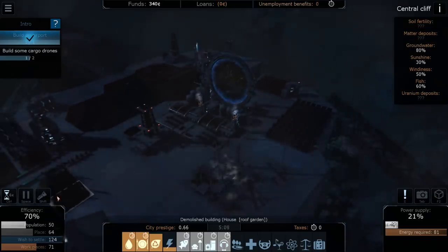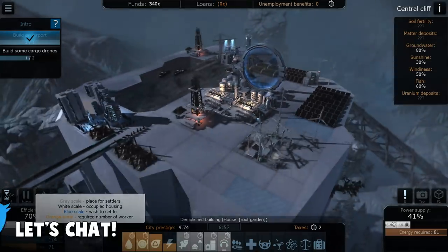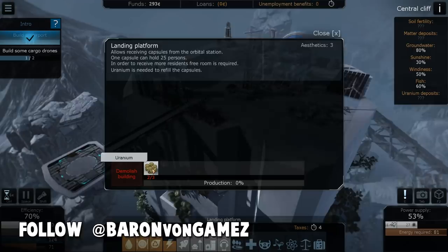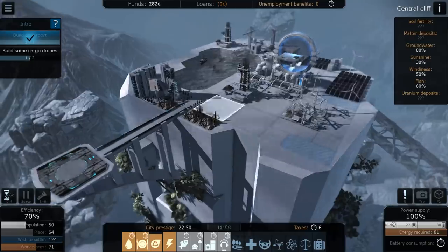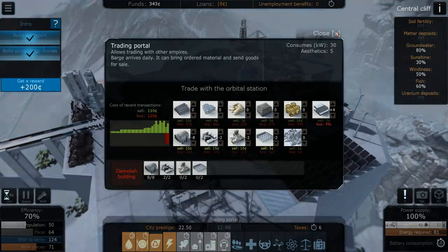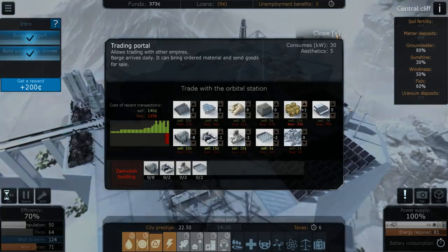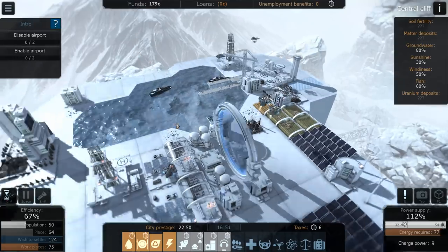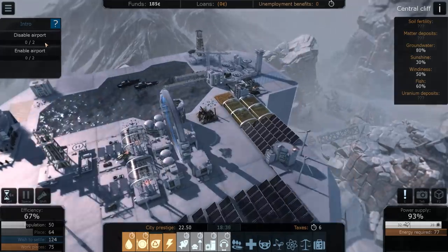We're only at 70% efficiency and not attracting people to our city. A trading platform arrived — it says uranium allows receiving capsules. I need to buy uranium. We completed an objective, sold some goods, and now we're buying uranium. Large construction is complete and we have enough money — let's disable and then re-enable the airport.